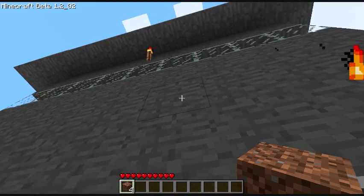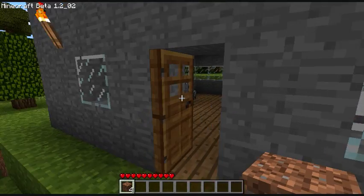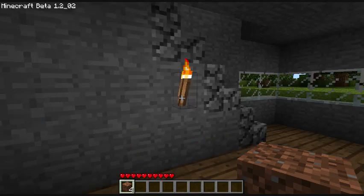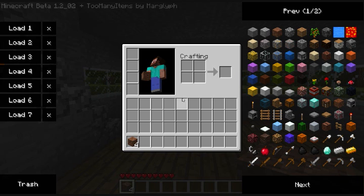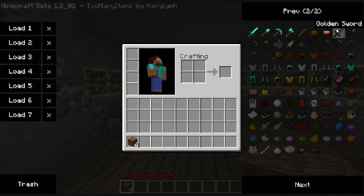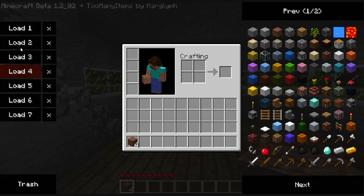So we start off — this is my lovely little fort that I've created at the spur of the moment to simply show the Too Many Items mod, which you can now see. I have all these blocks on the side of my screen. This is a good mod, also, in case any of you have had experience using INV Edit. It's kind of like an in-game INV Edit, just not nearly as advanced.